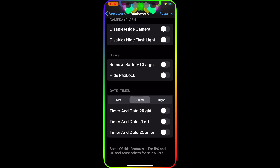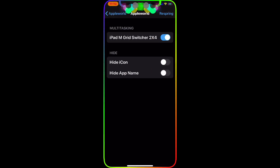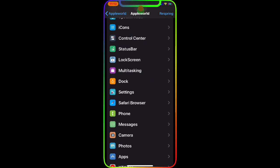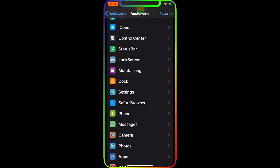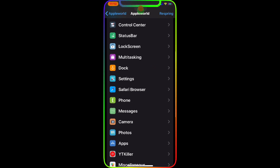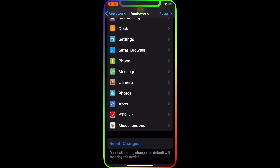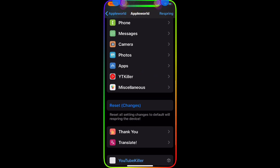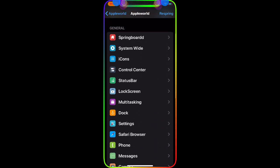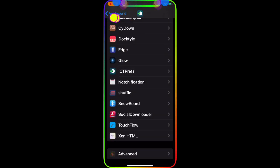For Multitasking you can set it up however you want — you can enable the iPad-style app switcher in a 2x4 grid. Then you can do settings for your Dock, and you can configure Settings, Safari, Phone, Messages, Camera, Photos, apps, and YT Killer which is for YouTube. Once you do all these settings you have to respring your device and it will take effect.